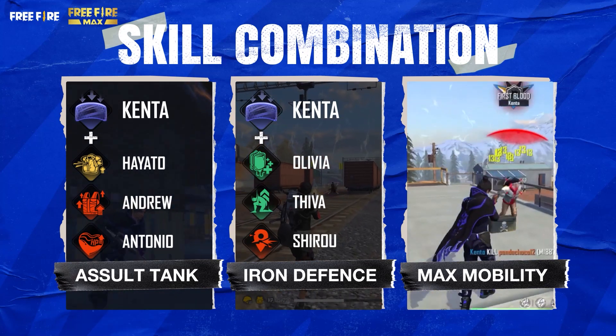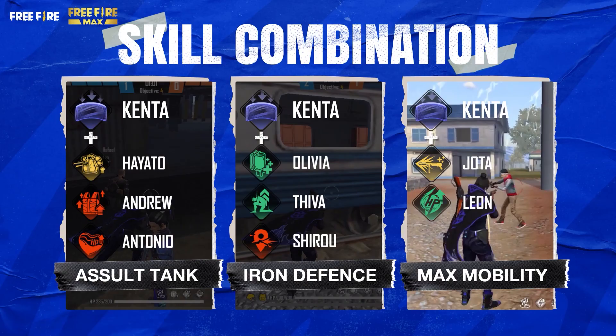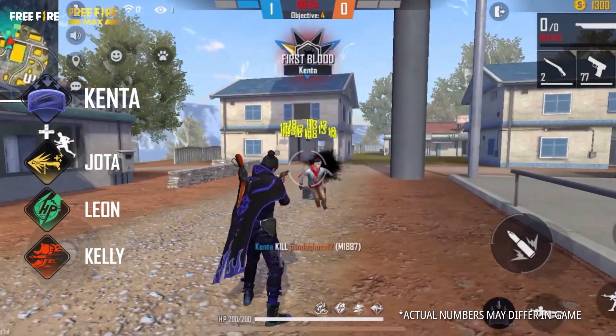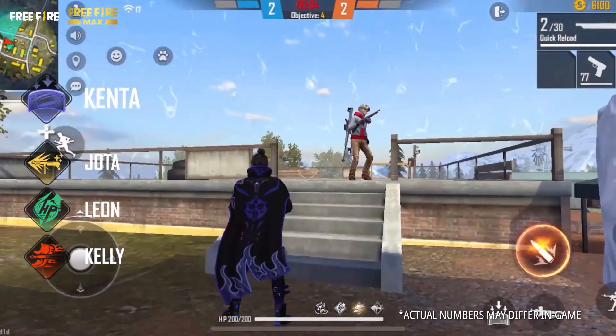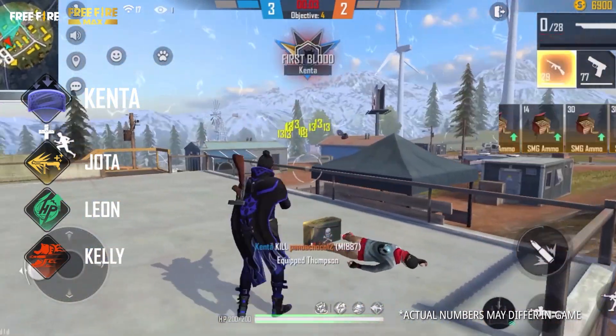Skill combination 3: Max Mobility — Kenta, Jota, Leon, and Kelly. Increased movement speed and Kenta's damage reduction shield can keep damage taken low, while Leon and Jota's skills ensure that HP is at a healthy level, making it easier to maneuver around enemies.